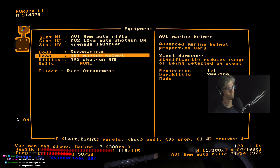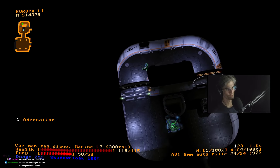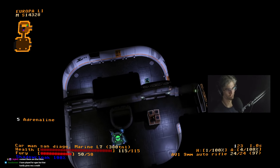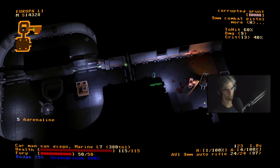What did it give me? Silent Dampener — significantly reduces range of being detected by scent. That is the most roguelike perk I've ever seen. It's okay, they'll hear me.